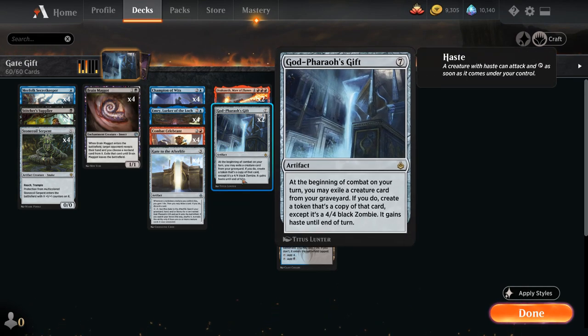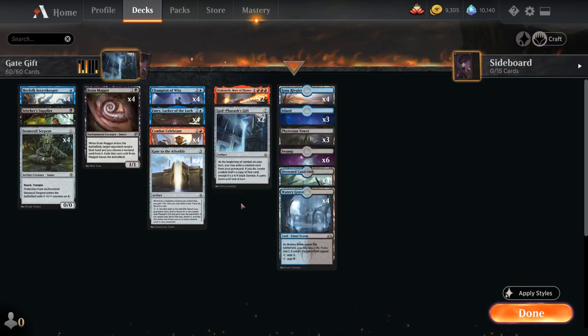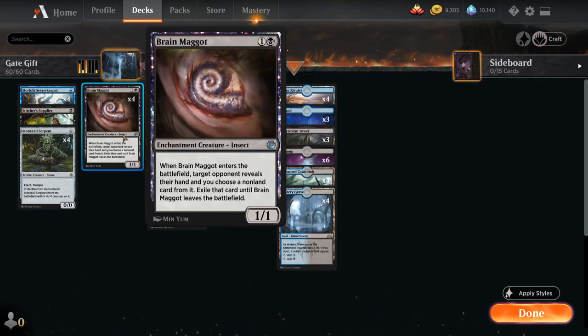The main philosophy behind Brain Maggot is that our late game is so powerful — the more turns we get with an active Godfarrow's Gift, the more likely we are to win the game. We just want to be able to interact with the opponent as quickly as possible, and Brain Maggot helps us with that. And of course if we bring it back with Godfarrow's Gift, we maybe get to snoop around the opponent's hand a second time.